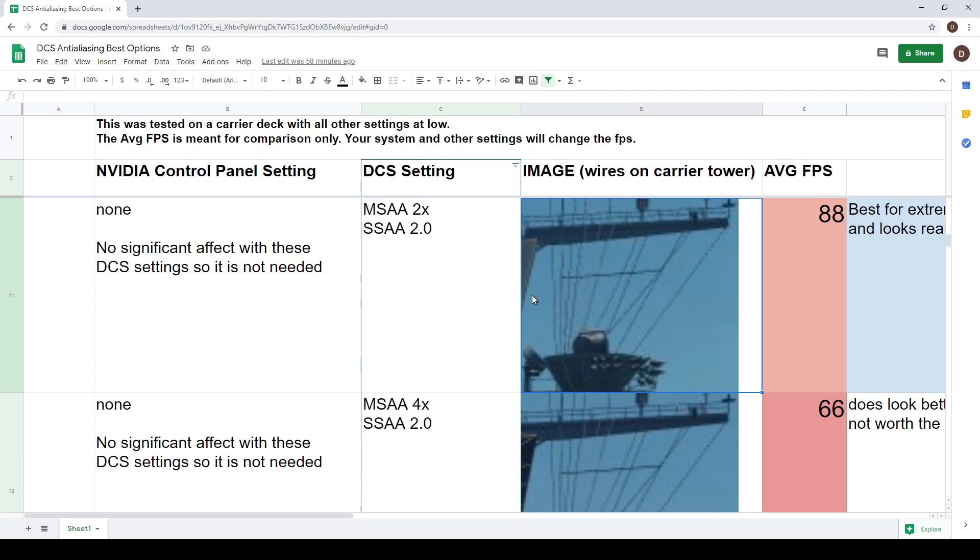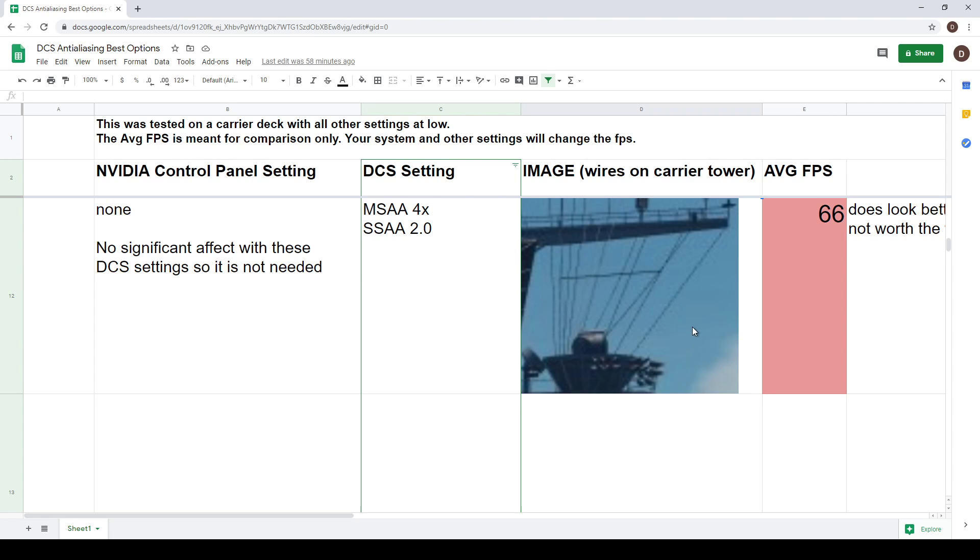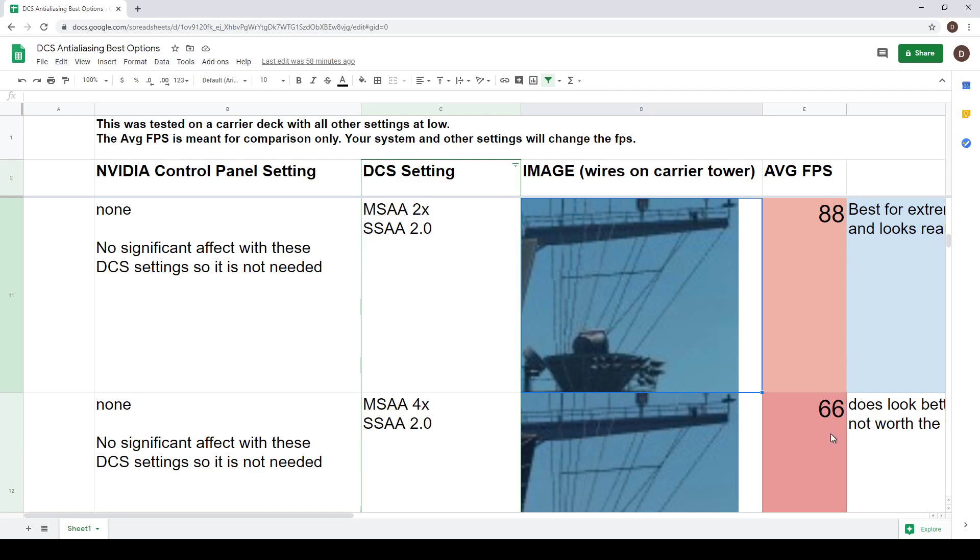The highest/maxed-out setting is MSAA 4x with SSAA 2.0. It does look slightly better but only slightly, and you're taking another 20-something frames for that. I don't think the max setting frame hit is worth it. The anti-aliasing looks really good at 2x with SSAA 2.0 and I don't think you need to go higher than that. But if you have GPU power to spare and it's not hurting your frames too badly, there is a slight difference - the anti-aliasing does look better with MSAA at 4x.